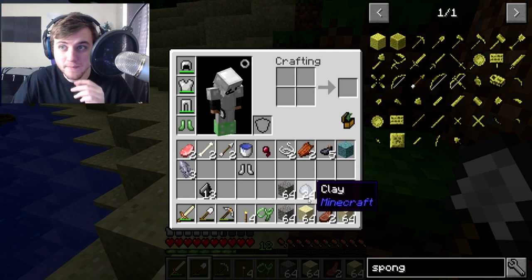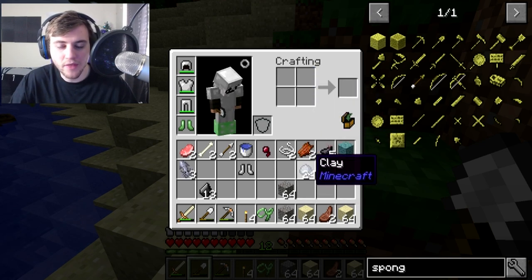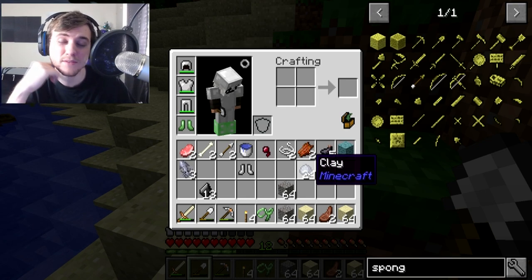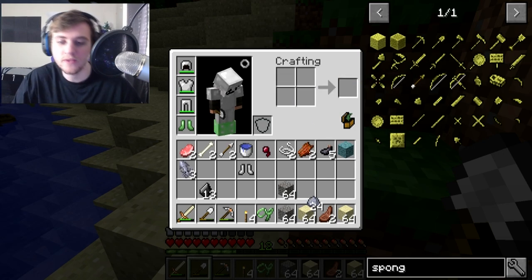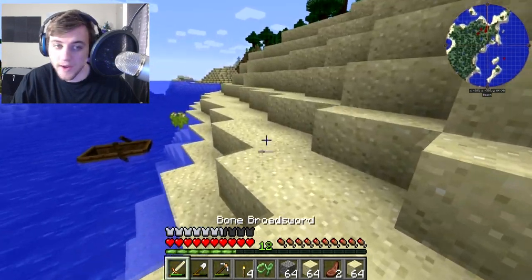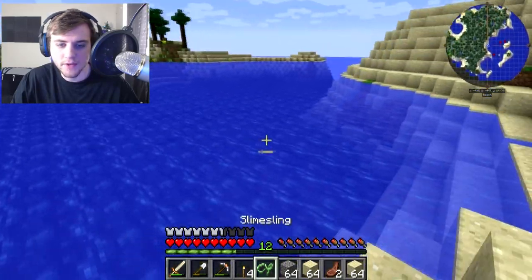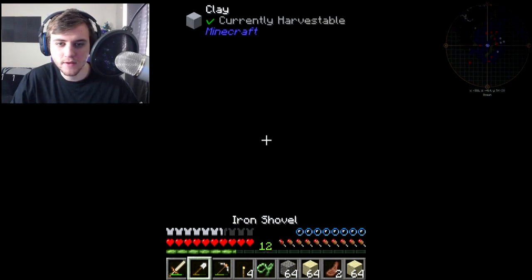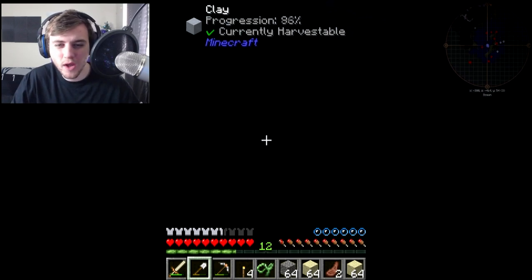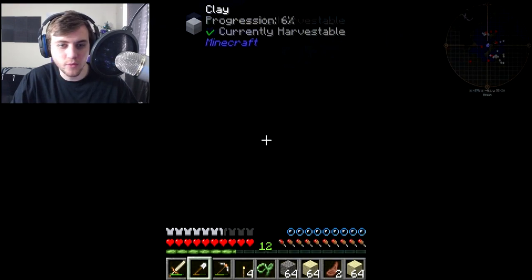It takes four each, so then I would need 32 clay — about half a stack. I think I would need two stacks of clay. If I have one stack here and one stack there, I need two stacks, so half a stack and half a stack there makes two stacks. So I would need two stacks of clay balls. Let me see — maybe further out this way in the ocean. I didn't see any over there. Maybe by this island — yes, there's some clay over here! Here's some clay, excellent.